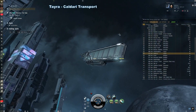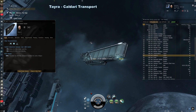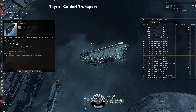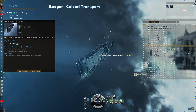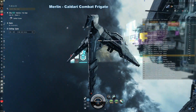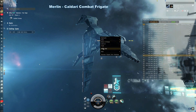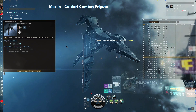Tayra — Caldari transport or hauler. Very much like the Sigil and other hauler ships, this is designed only to carry stuff around and doesn't have many other distinguishing features. Badger — another Caldari hauler, capable of carrying a little more with a little bit more tank, but not much more. Merlin — Caldari combat frigate. These mean little frigates specialize in using blasters and occasionally railguns. They're a popular throwaway PVP ship.